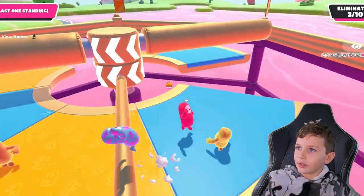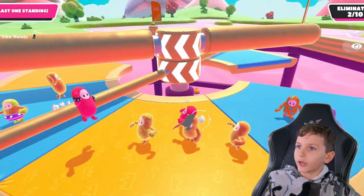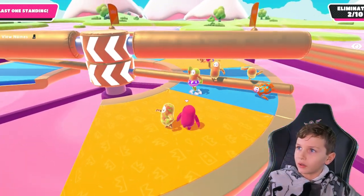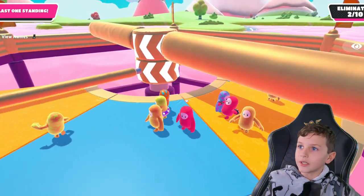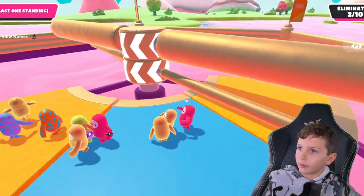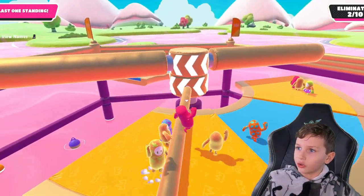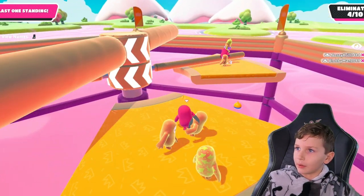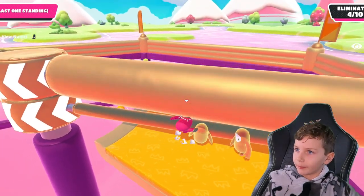There's a normal version of this where the tiles don't fall and the colors are different. It's one of the easier ones. Oh my god — I'm going to win this! And also you can grab people. I tried to stay away from people... I'm going to die.